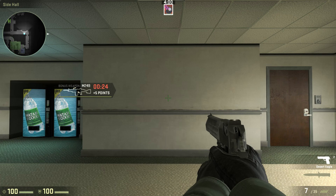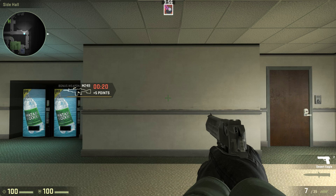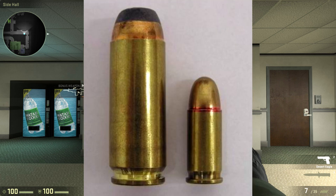The Desert Eagle was American developed and Israeli redesigned. It is made primarily of metal, with many different rounds it can fire, but most notably it can fire the .50 caliber Action Express round.